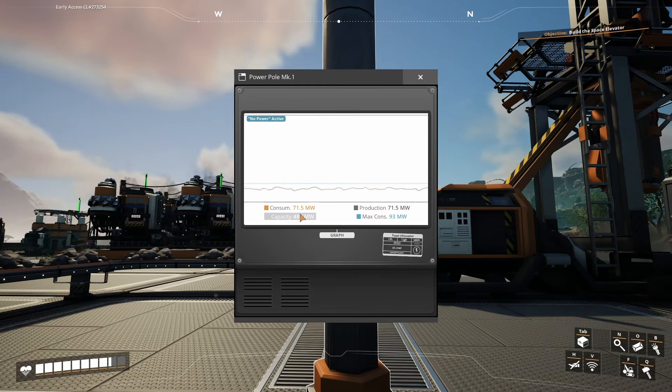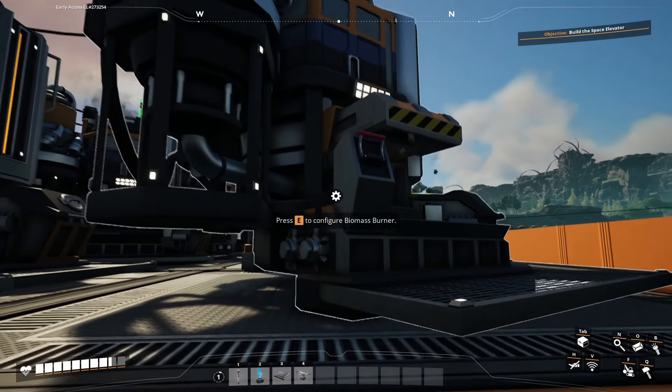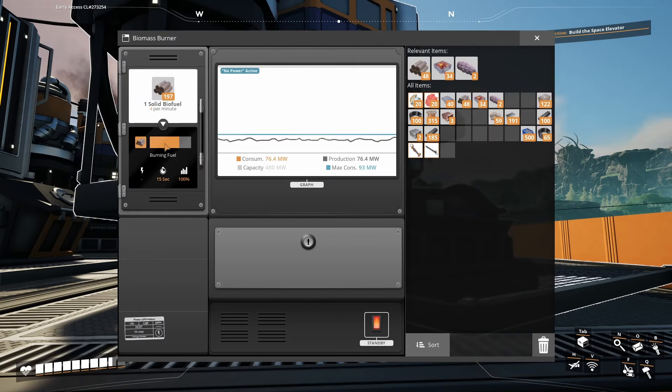Each of these biomass burners is running at about 15% speed. If we open one of these up, you can see how long it's taking to consume the fuel. We have the ability to load a full stack of 200 fuel in each burner, so that's going to give us plenty of time to build additional factories, go exploring, and do everything else without having to pop back to our biomass burners every 5 minutes to refuel. We may only need to refuel these once or twice more before we unlock coal and move off of biofuel as a primary power source.